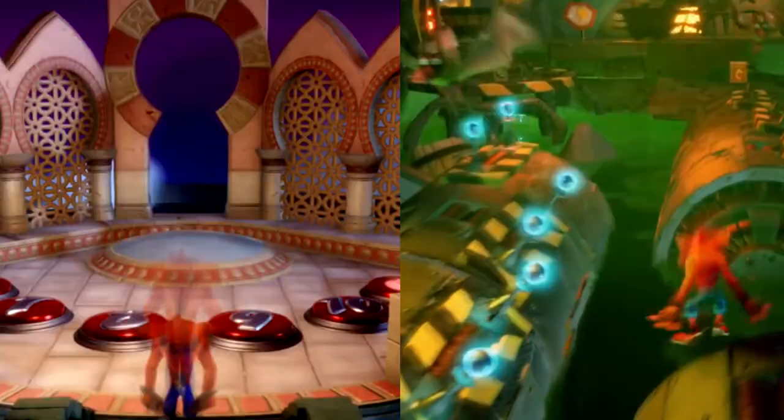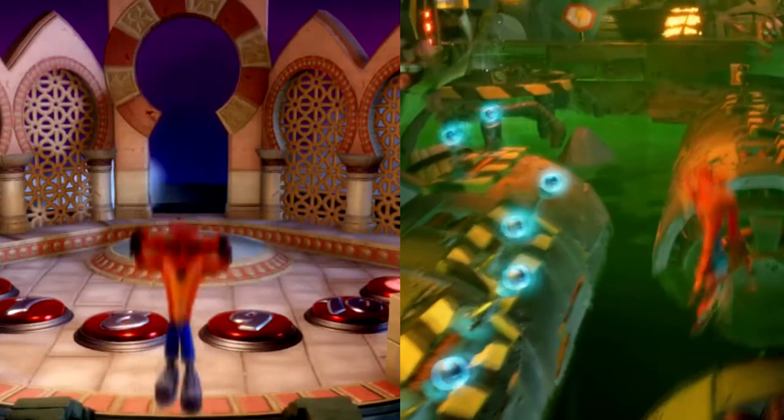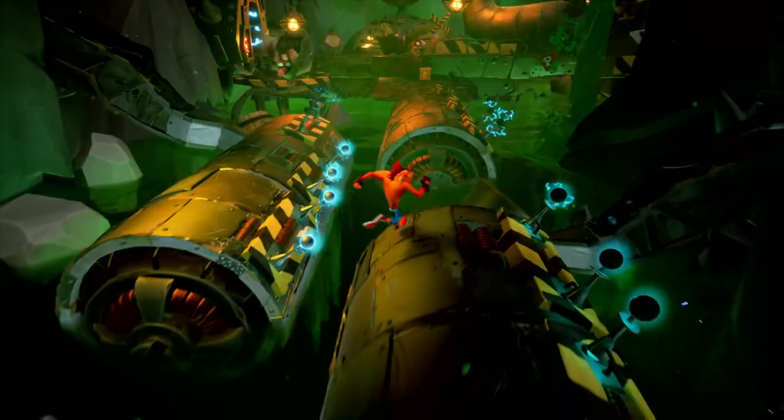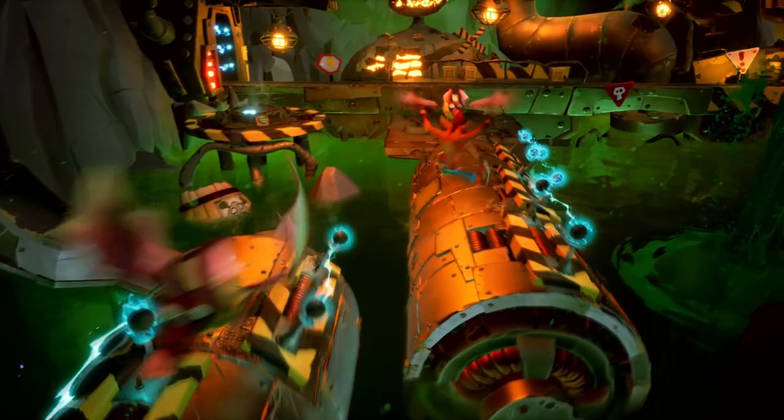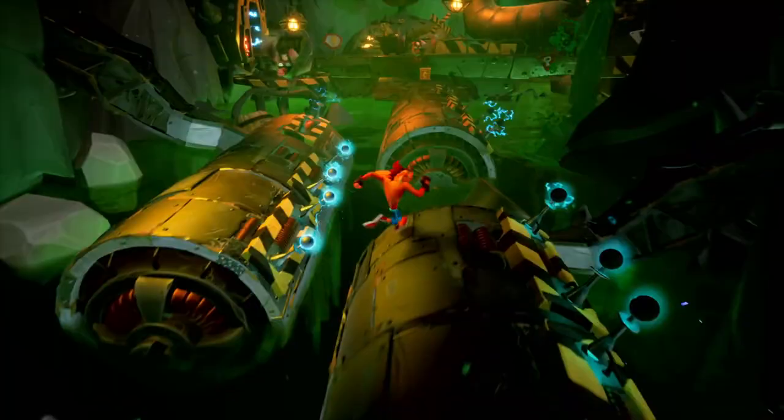There's so much freedom of mobility in Crash's movements. It appears he has a double jump feature from Crash 3, which was technically a special power-up — now it appears to be default. What do you think? Do you think this is going to be an unlockable, or simply shown for trailer purposes?